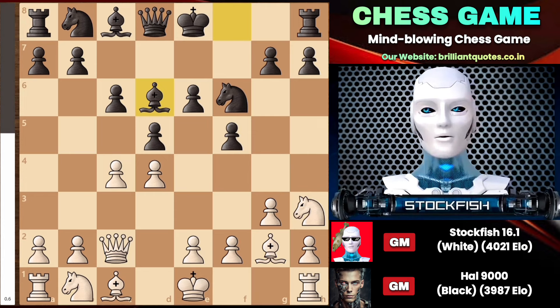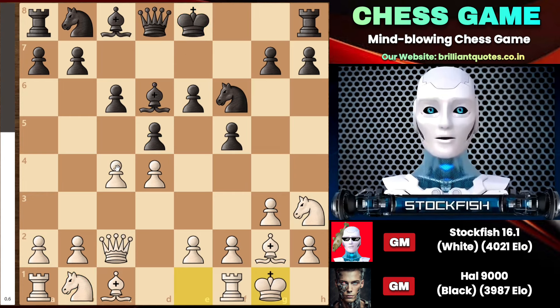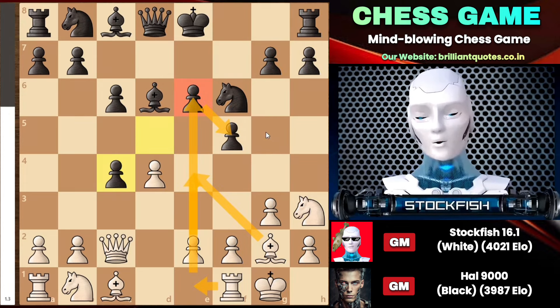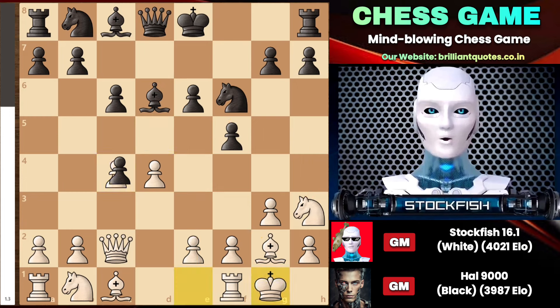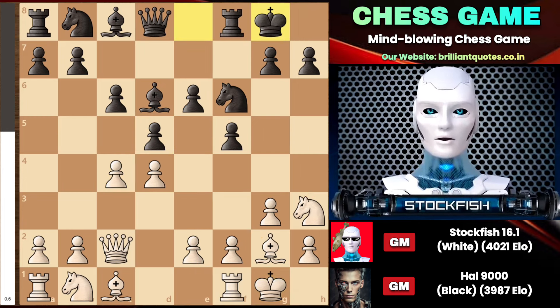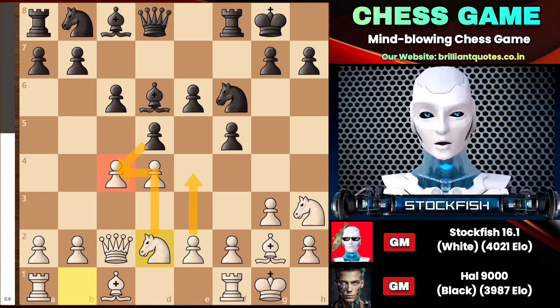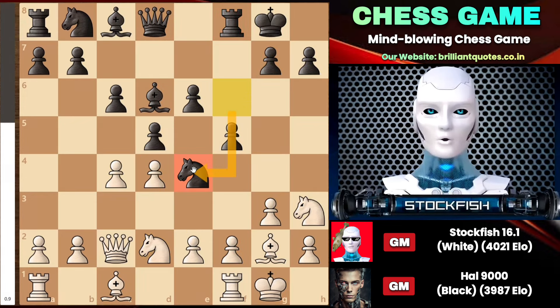That is why you have to keep your light-squared bishop alive — it is protecting the f4 square from the knight's invasion. After castling, you can see that Hal cannot capture the pawn on c4 because it will create a weakness on the e6 pawn as it will become backward, and I can open up the center by playing e4 and rook e1, dominating the e-file. This will be advantageous because knight g5 can also apply inevitable pressure on the e6 pawn. Hal just castled because he is a godfather of chess. When knight d2 was played to look for potential squares and a pawn break by playing e4, he decided to play knight e4 immediately.